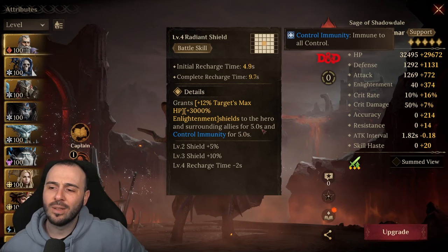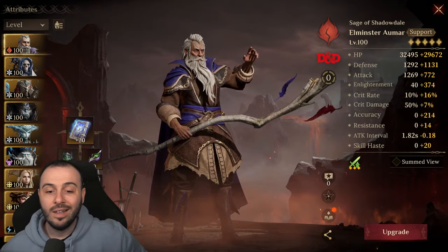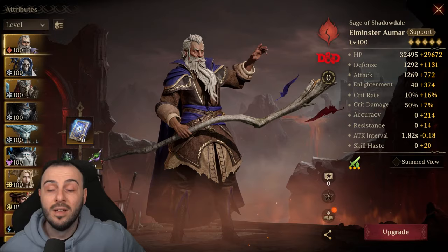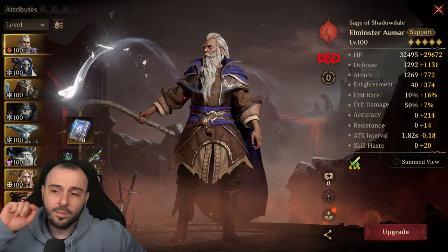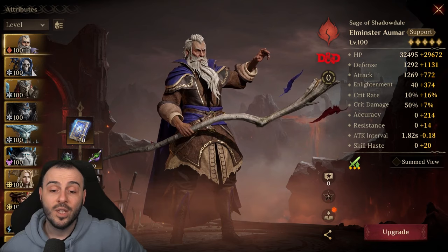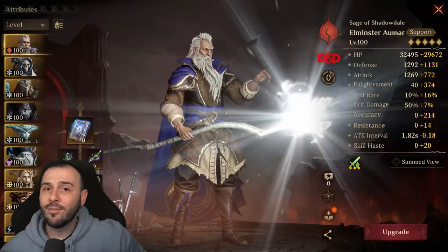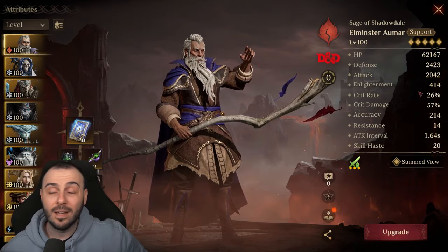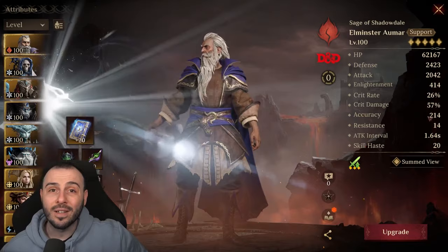The way you want to build this character is on a serial set, which is probably the best option — because like this, you're going to be able to put whatever other champion you had that was debuffing onto an actual damage set, and have this champion on a serial set, since he will debuff with the ultimate skill. The main thing to focus on is as much Enlightenment as possible, then HP, defense, and survivability. If you have some room for crit rate, go ahead and take it. The main priority should be Enlightenment, survivability, and accuracy.